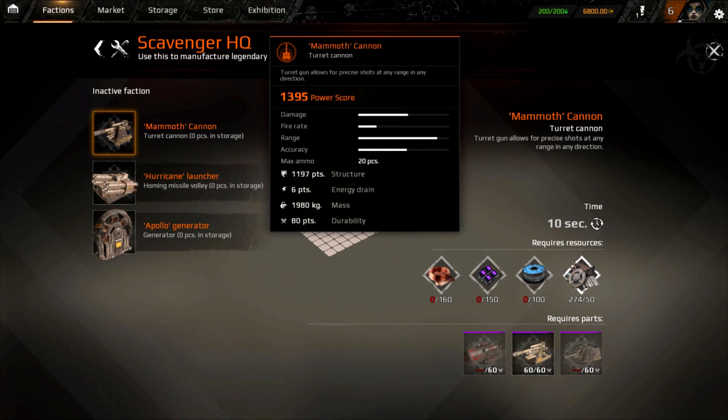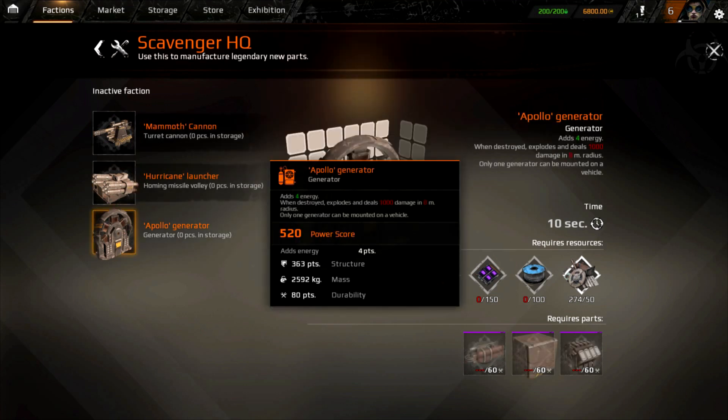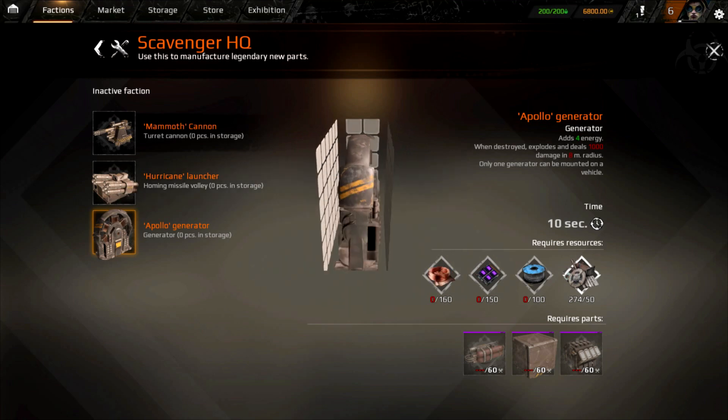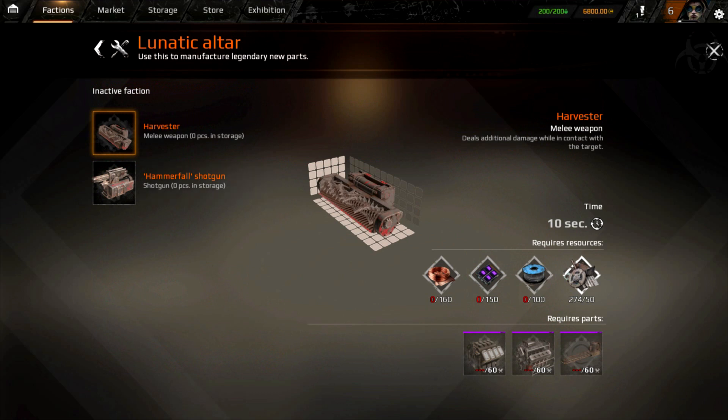The Mammoth Cannon — we're going to take a look at that in a moment. There's also a turret cannon with a power score of 1395, the Hurricane Launcher, and the Apollo Generator — when destroyed it explodes and deals 1000 damage in 8 meters. So if anyone rams you, this thing is going to blow them up. That's pretty impressive. We're going to go over the legendary weapons and then look at the vehicles.